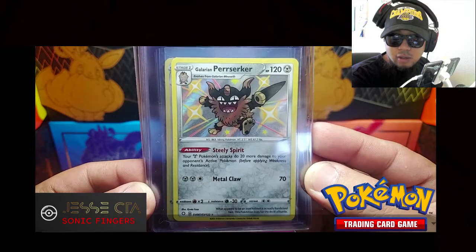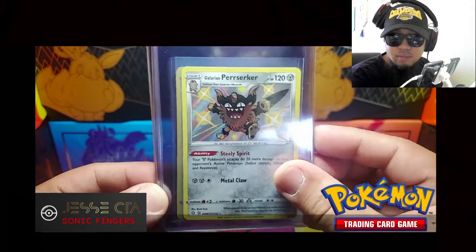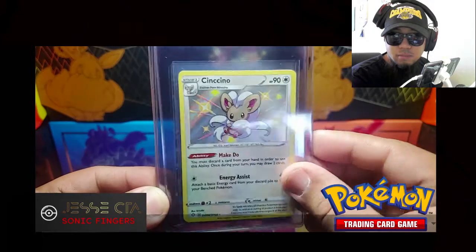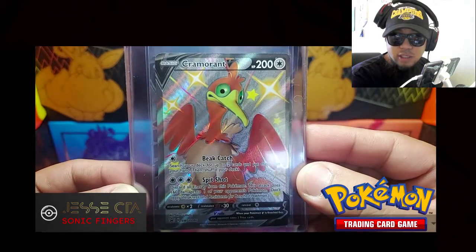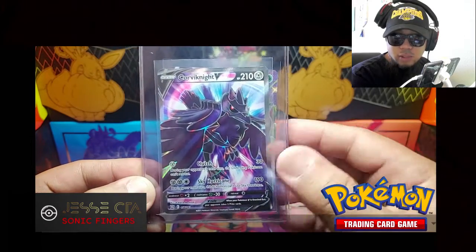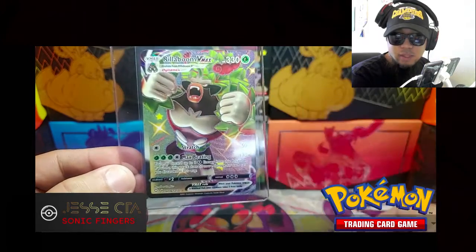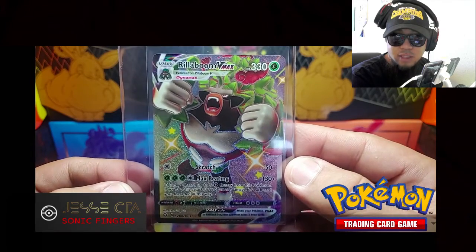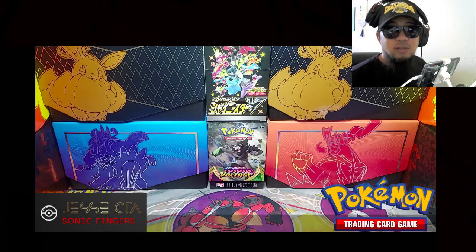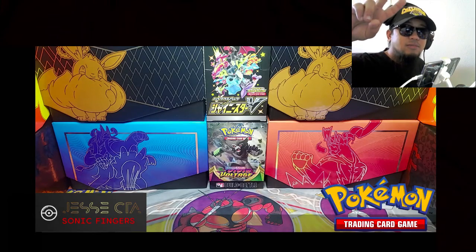Now we're going to go over the best pulls from today's video. Starting off with Galarian Obstagoon Shiny. We did get a Shiny Chinchino. This was the promo card, Shiny Cramorant V Full Art. We did pull this Full Art Corviknight V from Battle Styles. And the best card is this VMAX Rillaboom Shiny. Thank you guys for watching. I hope you guys have a good morning, have a good day, have a good night. I will see you guys on the next video upload. Laters.